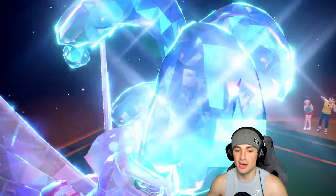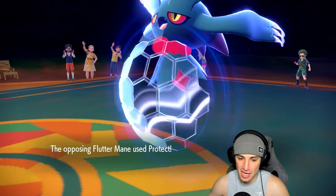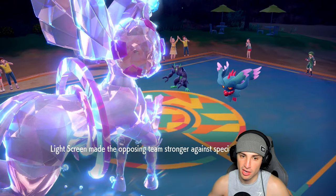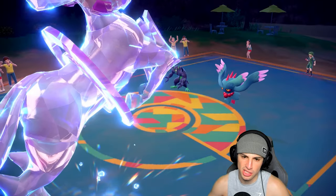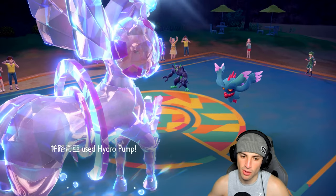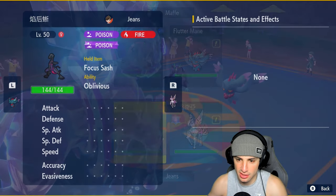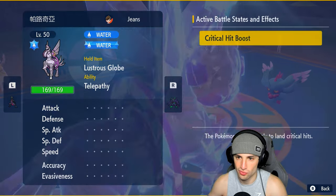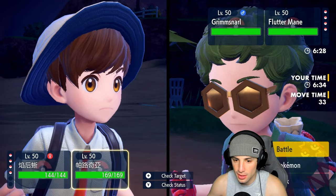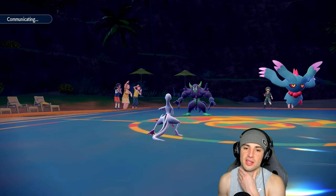We go into a Water Tera type. Palkia is massive — I love seeing Palkia in this game. Fluttermane just Protects, so we lost our Dragon typing — might have been a stupid play. But I can just go for another Dragon Cheer, so it's not a big deal. I always forget that you have to use Dragon Cheer on a Dragon type Pokemon to get the extra boost. Looks like we need to boost again. I'm going for Sludge Wave since Telepathy stops it from hitting my own Palkia.